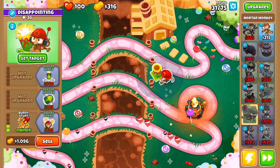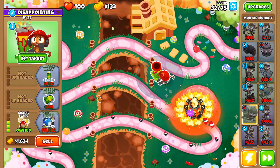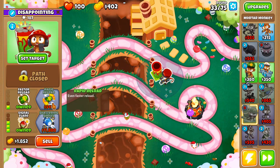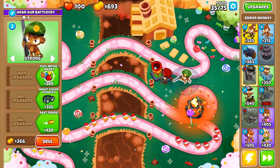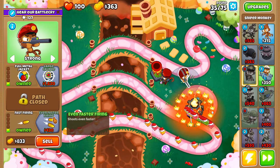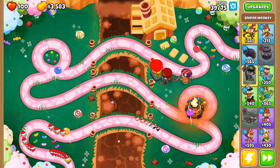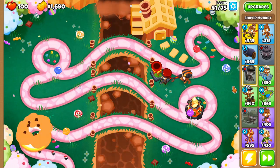We're going to target it right on that first bend. And we're going to get Signal Flare with the faster reloading. That way we decamo all the bloons and we won't have to worry about any camos once we get this rapid reload. Then we're just going to get the classic 1-0-1 Sniper to take care of the MOAB that's coming. We're going to upgrade to a 1-0-2, then a 2-0-2, and then we have enough money for Deadly Precision — so 3-0-2 — and the MOAB is done for.